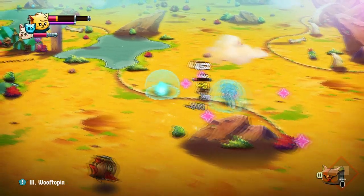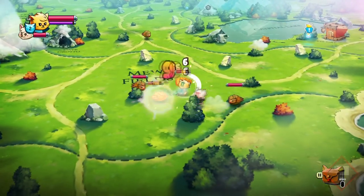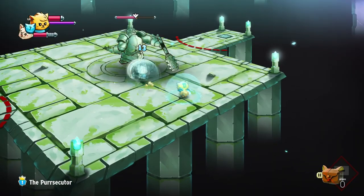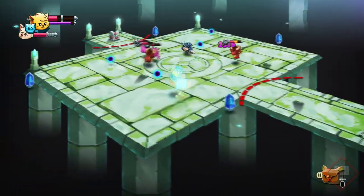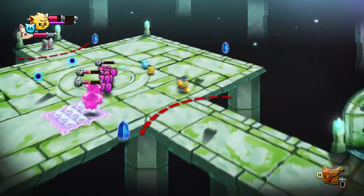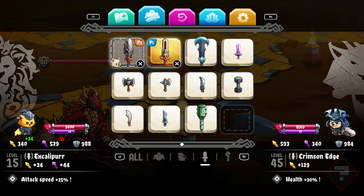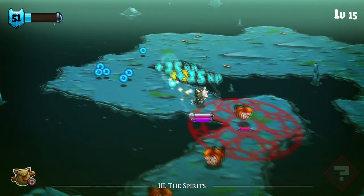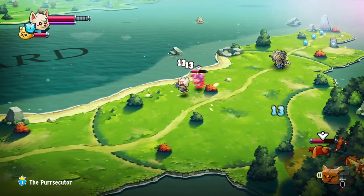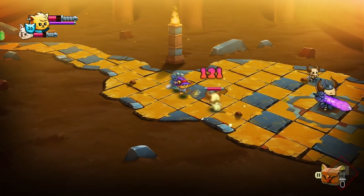The core gameplay loop from the first game makes a return and has been completely untouched. You attack the enemies with your weapon, you dodge out of the way before the enemy hits you, and you have a plethora of magical spells to use. However, the developers have added a few new things. The best new feature is the bigger assortment of weapons. A big criticism from the first game is that the combat felt repetitive after a while, and for the sequel they still have the first game's melee weapons, but have also thrown in heavy weapons and magic staffs.